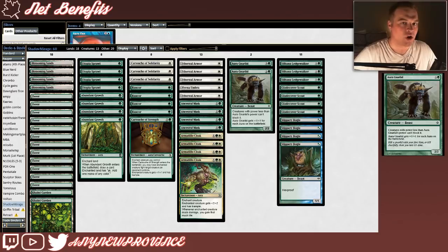Our last creature is Aura Gnarlid, which, while it doesn't have hexproof, provides a bit more of that much-needed evasion while synergizing very well with all of the auras in our deck. Aura Gnarlid costs 2 and a green for a 2/2 beast. Creatures with power less than Aura Gnarlid's power can't block it — that's the evasion I was talking about. What makes Aura Gnarlid truly powerful in our deck is that it gets +1/+1 for each aura on the battlefield, and we're going to have a ton of those.